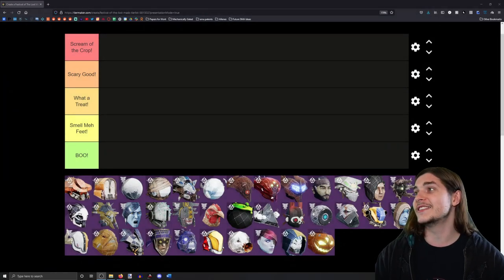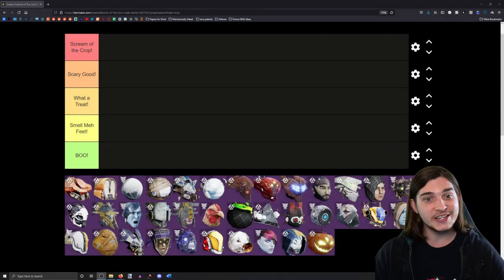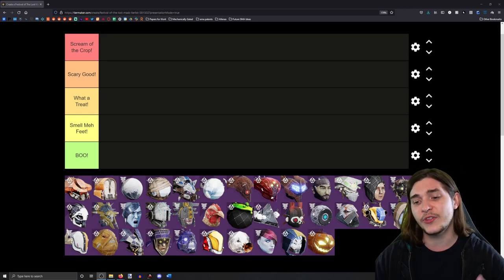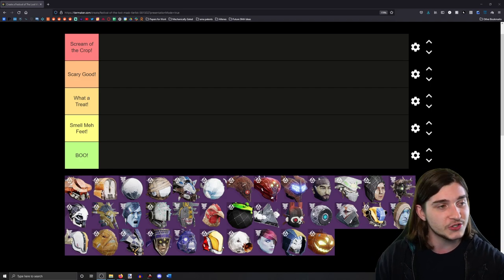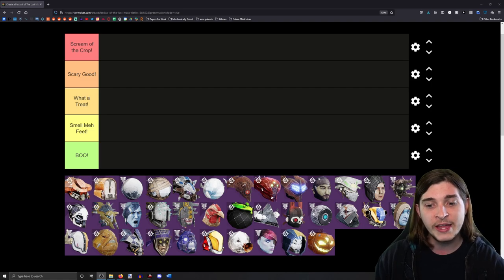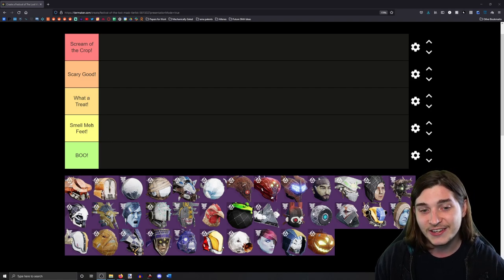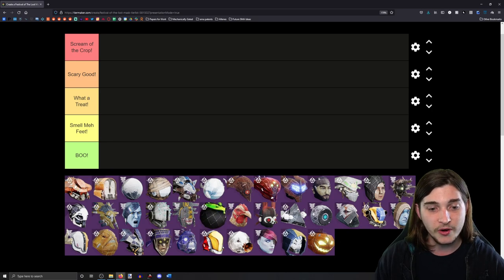Welcome back to the channel! Today we're doing a fun tier list — something a little silly. We're ranking all 36 Festival of the Lost masks across the last four years, from Festival of the Lost 2018 to 2021. We have five tiers: Scream of the Crop, Scary Good, What a Treat, Smell My Feet, and Boo. We'll just go in order as I imported them.